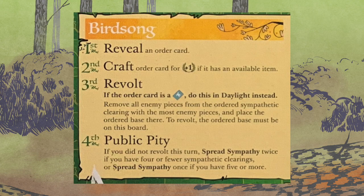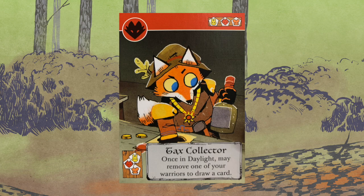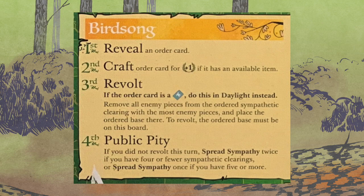In Birdsong, you're going to reveal an order card, then craft it if it is an item card that is available in supply, and you're only going to get one victory point. So far these two things are exactly the same as the rest of the bots. As with the other bots, if it's a craftable ability, ignore it. If it's not craftable at all, also ignore it — and when I say ignore it, I mean don't do anything else with it. However, you will pay attention to the suit. Third up, Revolt. If it's a bird card, you're going to take care of this in daylight.